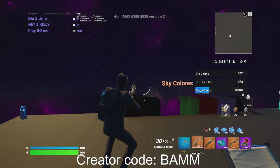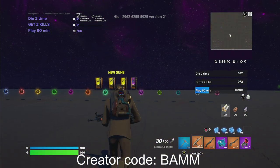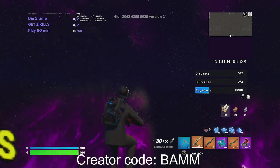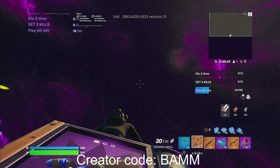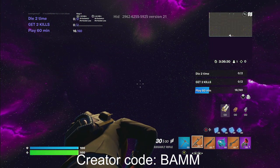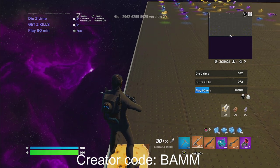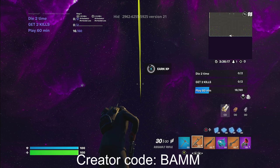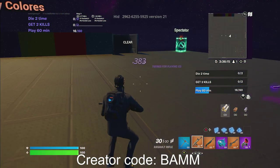First thing you want to do is step out into the open area and head towards the grappler vending machine — it's the new guns vending machine. You want to hop on top of it and look straight up, a little towards the left. It's going to be up towards the right side. Find it there and we're going to start getting some nice XP.